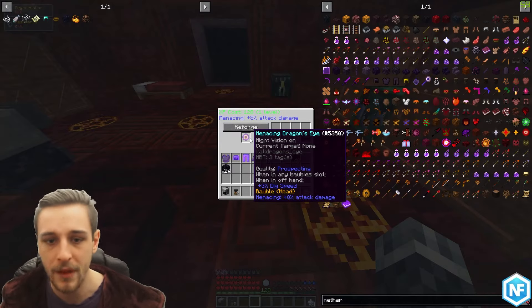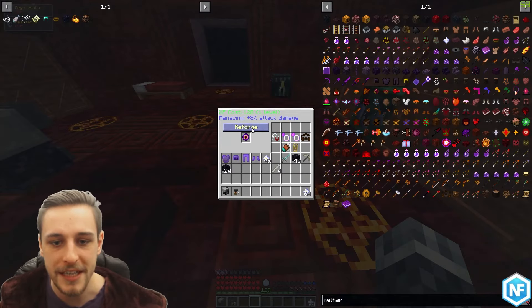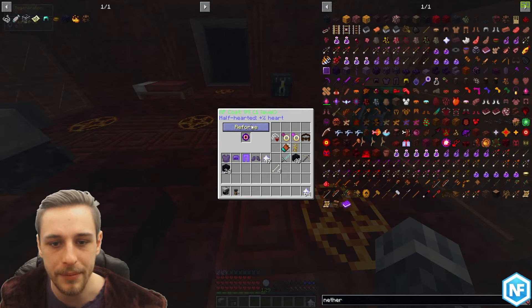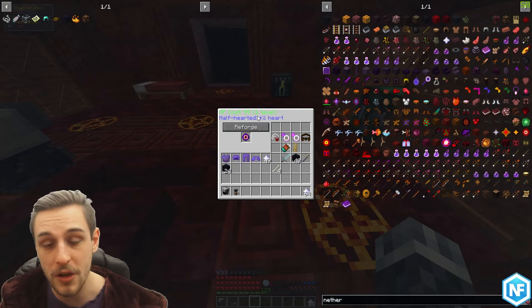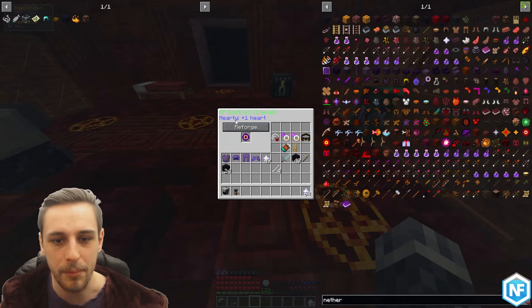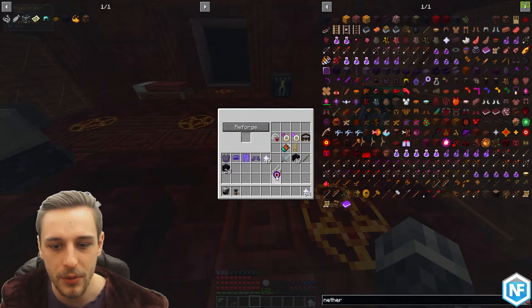This is the reforging station you use for baubles when you're changing the bauble quality. This one has menacing — 8% attack damage — and we want to go for hardy for some extra health. This station uses experience and it's not very expensive in levels. We're just going to keep going — half-hearted is okay but hardy is what we want. Don't go too fast and skip past it. There we go — hardy plus one heart.